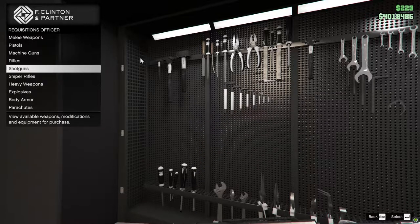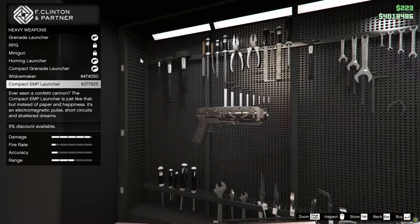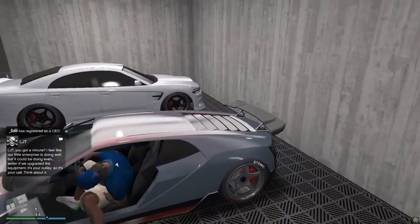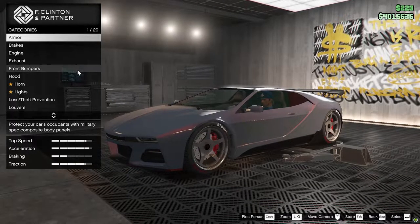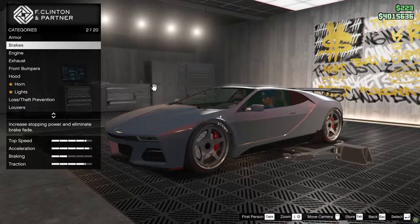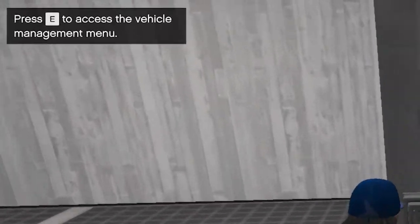That's super cheap because in the past you had to pay for all those things separately from different businesses, so you save a lot of money. The vehicle workshop works like the mechanic but you can now install weapons on cars from here.